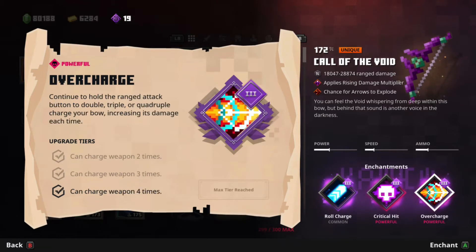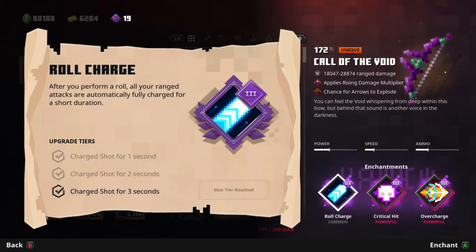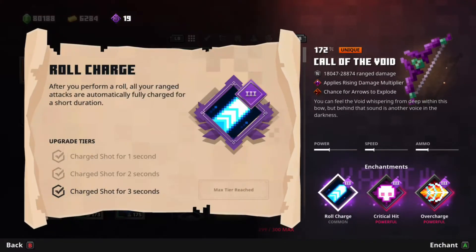You can also use Roll Charge and Critical Hit, although I do recommend Critical Hit not be your first option as it is a chance. I also don't recommend Roll Charge to be your first option, as if you have Overcharge, it might take more than 3 seconds to charge. That said, Roll Charge would be very useful in Rolling Builds, so definitely get it if you have a Rolling Build.